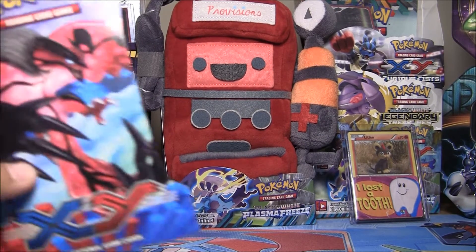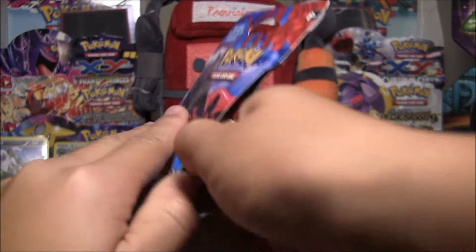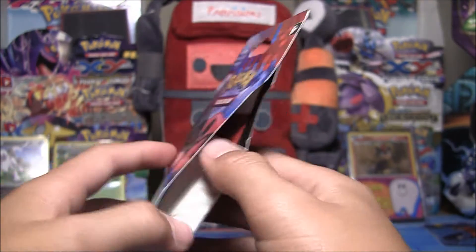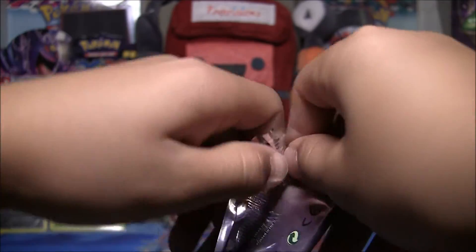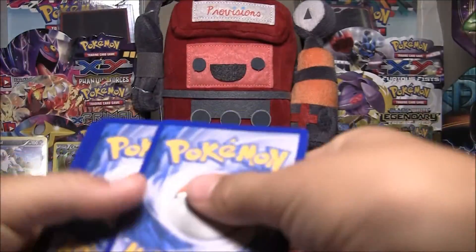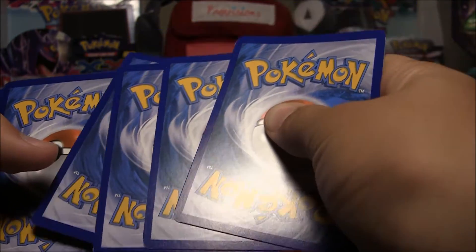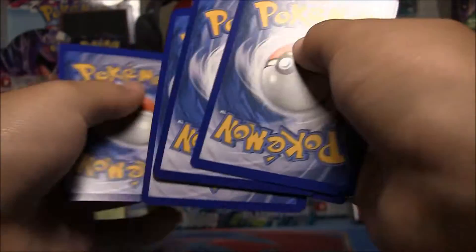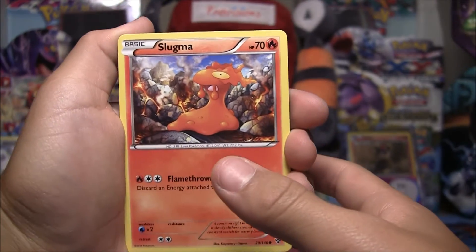Next we have another Yveltal pack - the cardboard thing. This time it has a Yveltal inside, which is very nice. We haven't pulled an Ultra Rare in a couple of packs, and I can't even tell anymore because I never get Ultra Rares. Yes sir! There's an Ultra Rare!